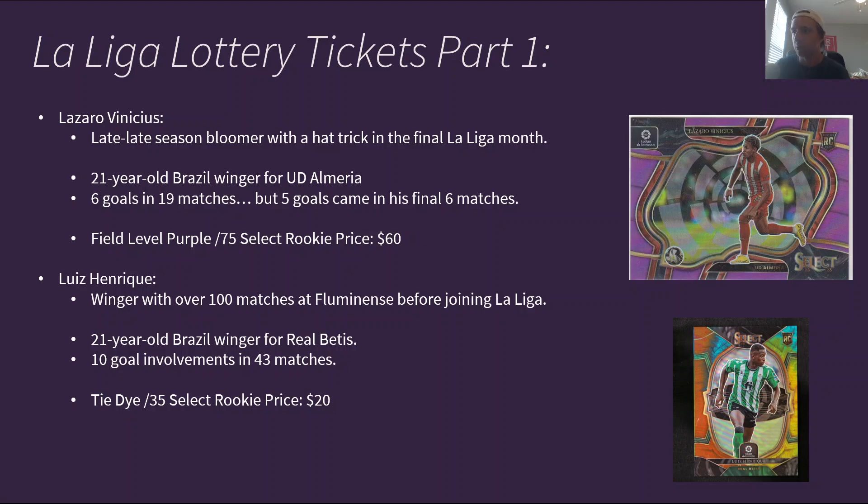Then you have Luis Enrique — another Brazilian winger. He had 100 matches in the Brazilian league before transferring over to La Liga, and he had 10 goal involvements in 43 matches for Real Betis this season. His tie-dye out of 35 Select rookie cost around $20 recently, so he's an even lesser prospect in terms of price than Lazaro Vinicius, but one worth considering given he already has so many games under his belt, had a few goal involvements, is Brazilian, and plays in La Liga.